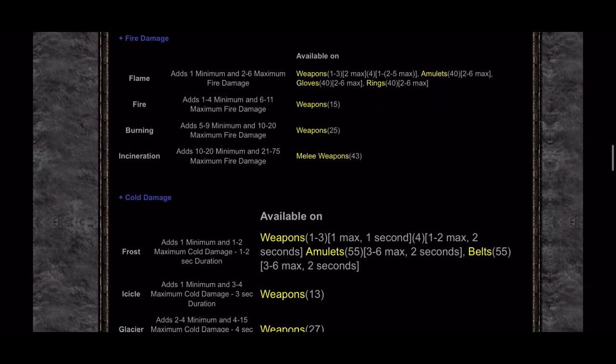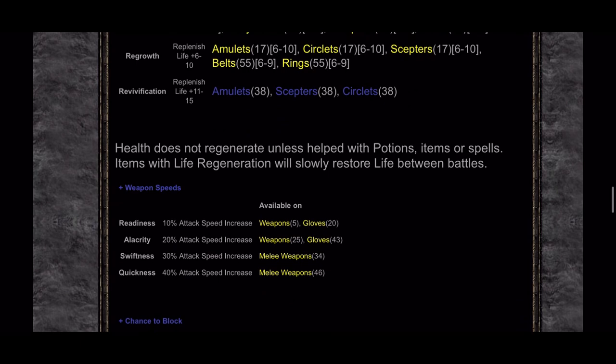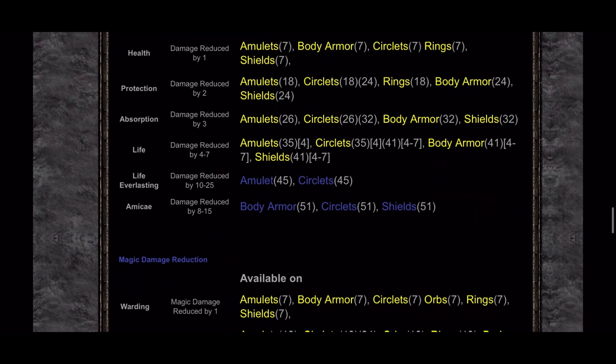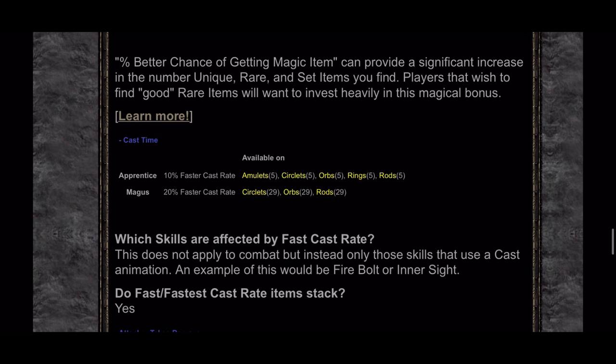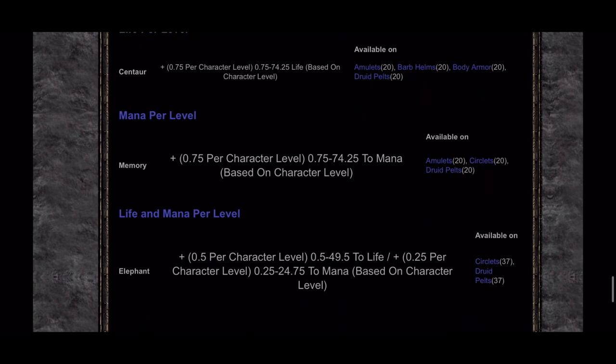The most notable item level to keep in mind is for plus 2 skill amulets, which can end up being the best amulets in the game. You cannot craft those without an item level of 90, so typically you will need to be in the mid-level 90s as a character in order to have a chance at rolling a plus 2 skill amulet.